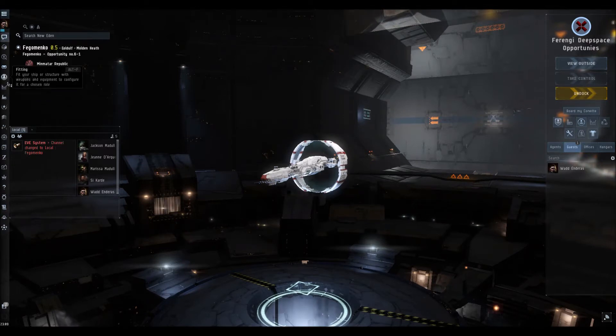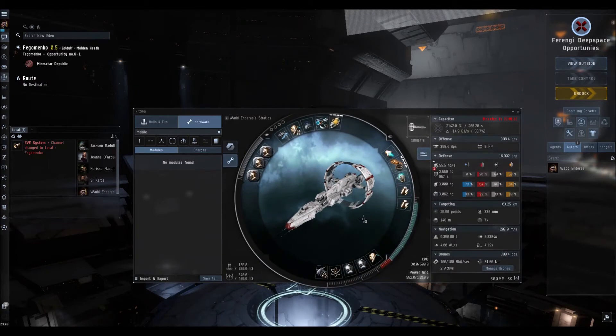I'll just quickly go through the fit. If you watched my last couple of videos, you'll have seen this new fit I've been trying out. It's working so well, it's very strong. In the rigs we've got Anti-Explosive Pump 2, Nanopump 2 and Nanopump 1. Obviously CovOps Cloaking Device 2, Armor Repairer 2, Remote Armor Repairer 2 for your drones, Drone Link Augmentor 2, Salvager and Probe Launcher.